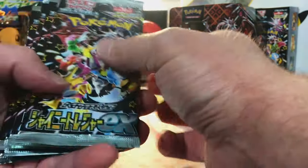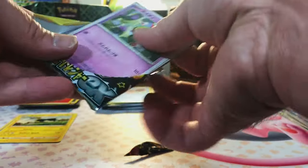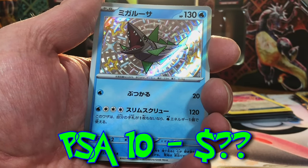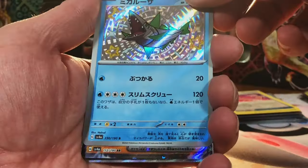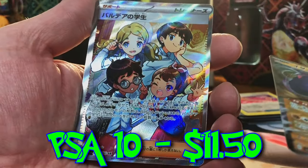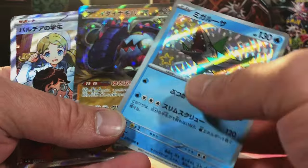Next we're going into Shiny Treasures EX — six packs. Let's see if we can pull the Charizard SAR. We got a Palafin. We got the Shiny Baxcalibur, I believe — nice. I love the Shinies. There's an EX in every pack — I forgot about that. Great Tusk, and this is a Secret Rare. The Paldean Student — we got three hits in this first pack. Look at that!